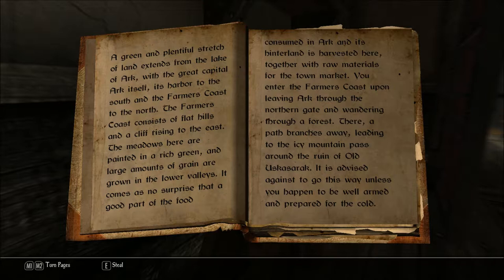A green and plentiful stretch of land extends from the Lake of Ark, with the great capital, Ark itself, its harbor to the south and the Farmer's Coast to the north. The Farmer's Coast consists of flat hills and a cliff rising to the east. The meadows here are painted in a rich green, and large amounts of grain are grown in the lower valleys. It comes as no surprise that the good part of the food consumed in Ark and its hinterland is harvested here, together with raw materials for the town market.